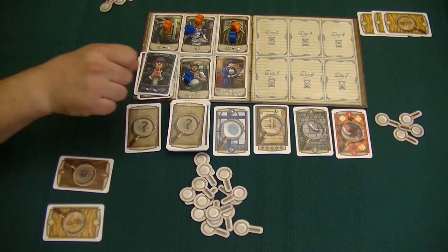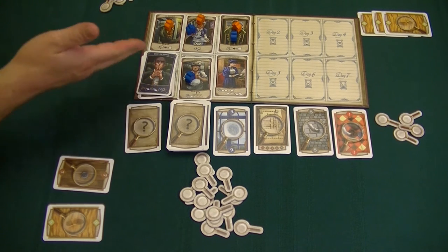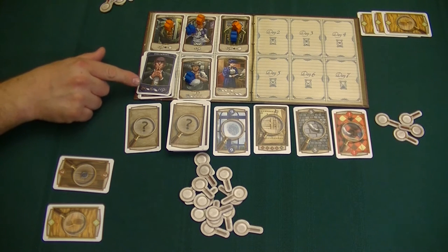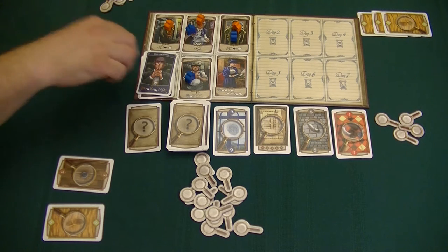We have James Moriarty — he's one of the optional villains, and this guy is really nasty. Starting with Christine as first player, she's either going to have to give up one of her visible clue cards or two investigation markers. Then I'll have to do it, then she'll do it again, then me. So this is pretty rough — he strikes twice per player.